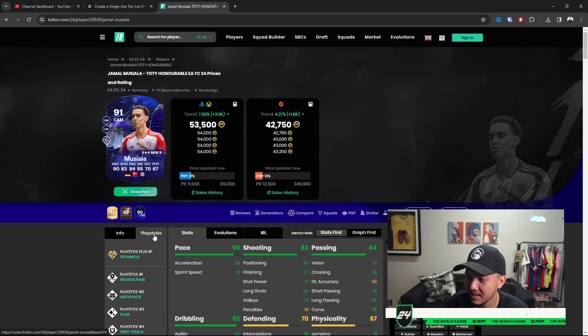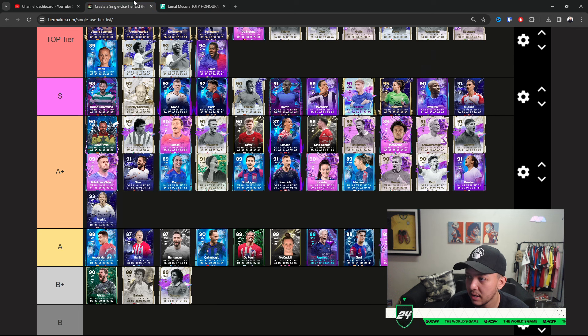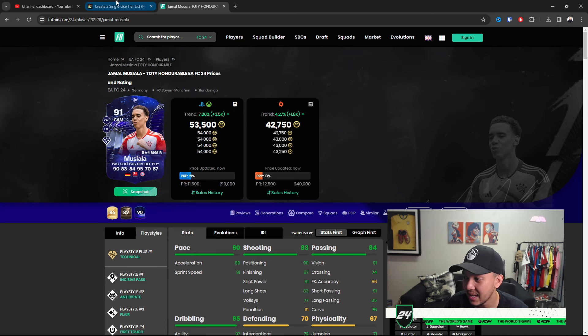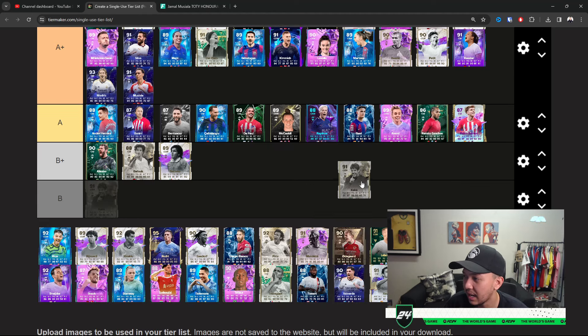Musiala — in terms of the CAM role, probably one of the better dribblers in the game. A lot of people overlook him. This card in game absolutely cooks me — if you can skill with him, you're gonna have so much fun. He's 50,000 coins. Is he S? I don't think he's S — I'll place him at A Plus though.